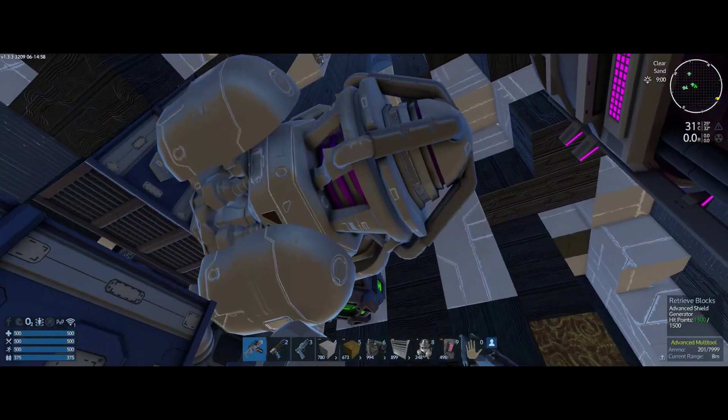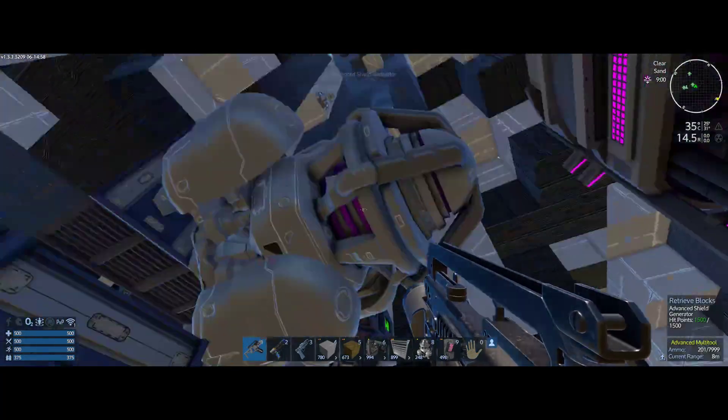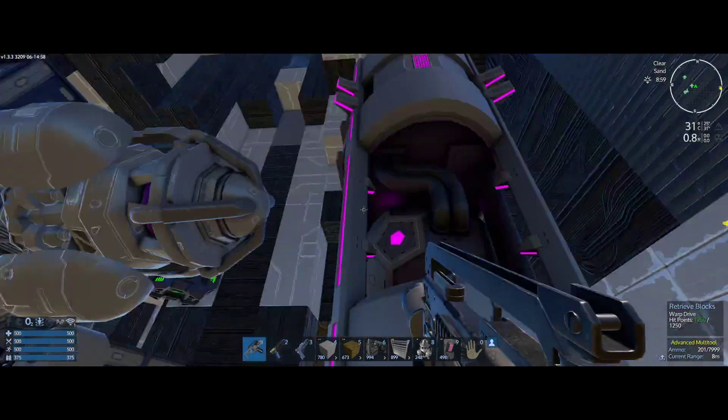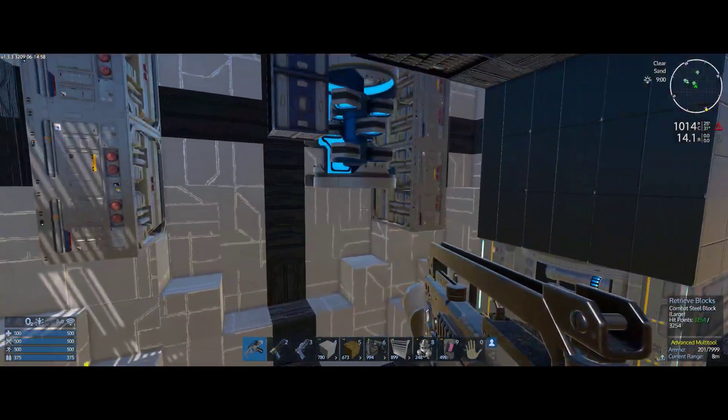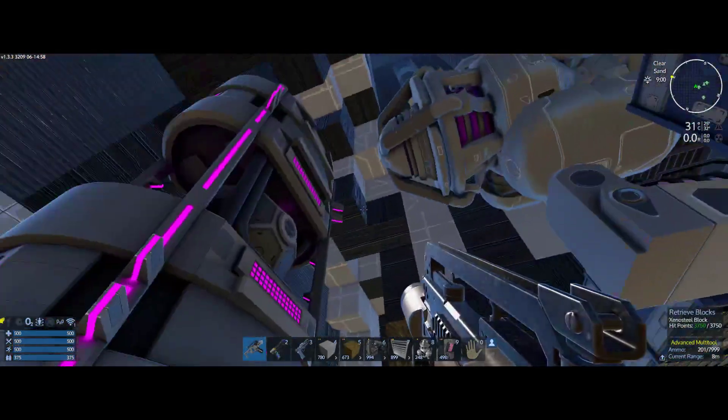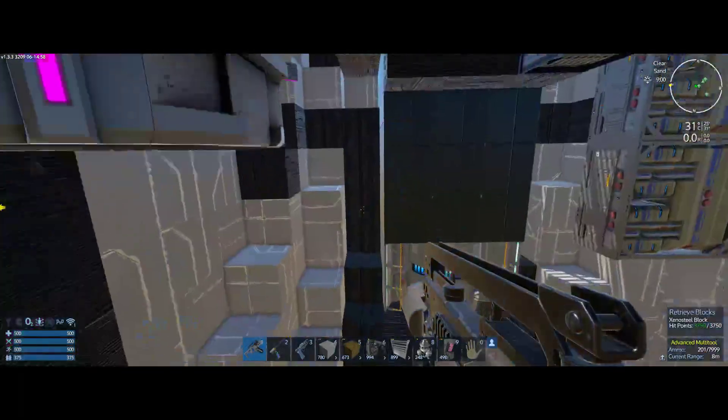I want to make sure I have the right shield in here - advanced shield, yeah. I've got the one that uses more CPU, but the non-advanced warp core currently. Some fuel tanks, the big generator, and I even stuck in a pentaxid tank. So this is just placeholder stuff inside here right now.